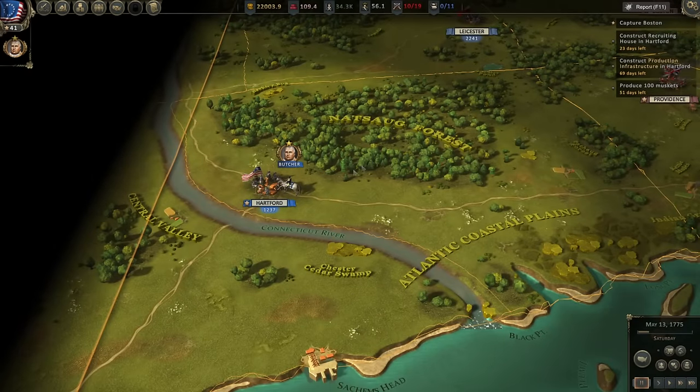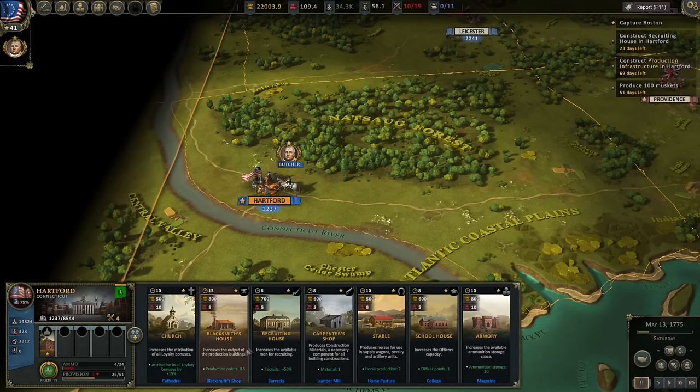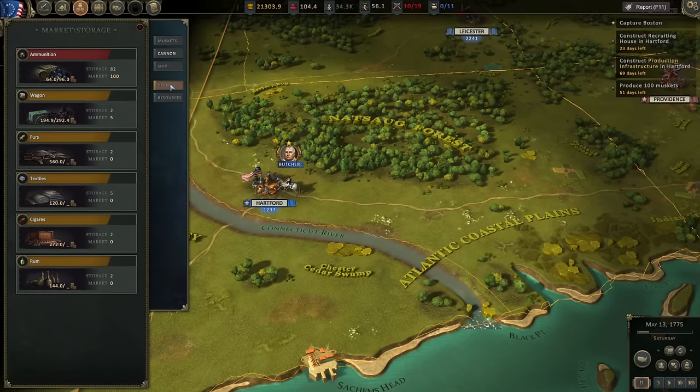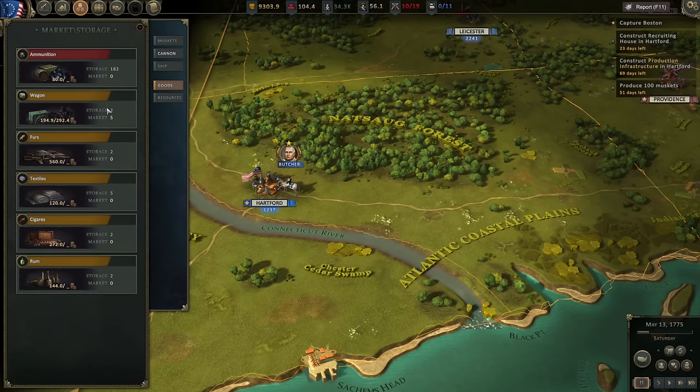I have an order to construct a recruitment house in Hartford. I think we can do that — it'll help draw more reinforcements, which is going to be important. The ammo is low on all units. Can I buy ammo? It says we've got 82 in storage, but I'm going to spend $12,000 on a bunch of ammo because we need it badly.